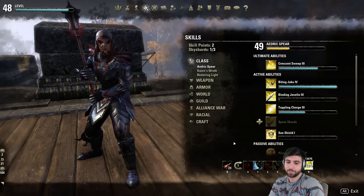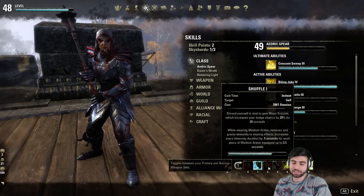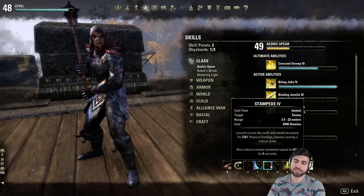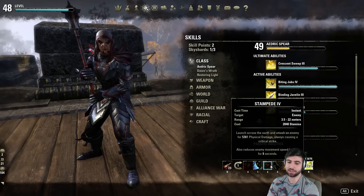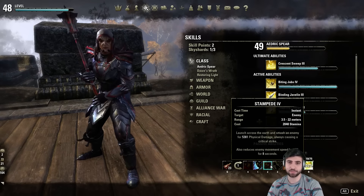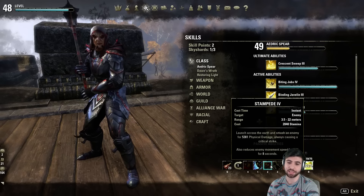Back bar — this is our 2H bar. We have Stampede and Executioner. I like to play with an Execute regardless of what build I play. As for gap closers, Templar bars don't really have a stamina gap closer, so Stampede is a decent option. The reason I'm going with Stampede over Crit Charge is because that 60% snare is going to help you land most of your Biting Jabs. Biting Jabs is not a targeted ability — you have to aim with it. So if someone's running away, you're not going to land those jabs, and the 60% snare helps you land them better.